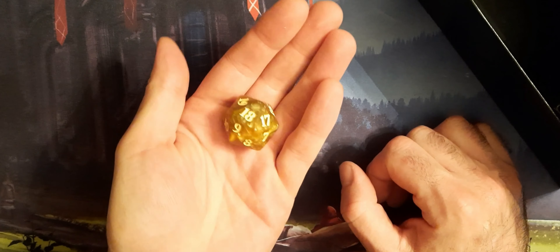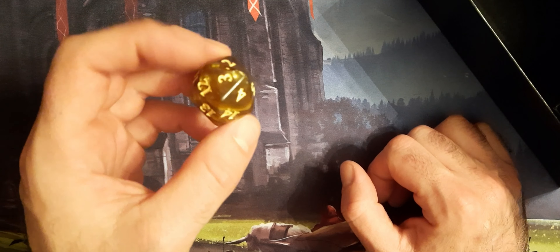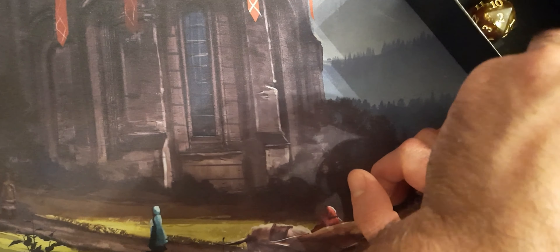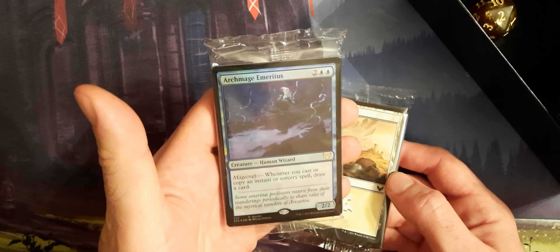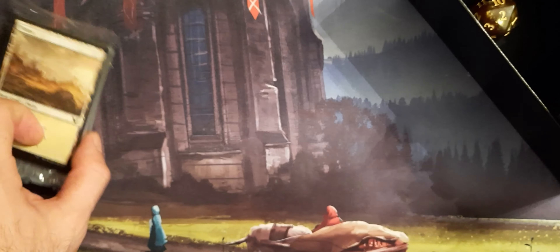Then you get a D20. I kind of expected a little bit of a cooler one for Strixhaven, but not bad I guess. They all have the same rare in the bundle. You also get 20 foil lands and 20 other basic lands, so 40 basic lands total.